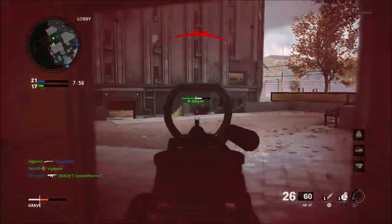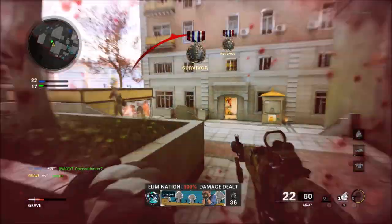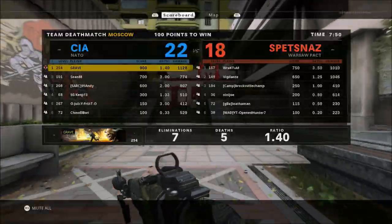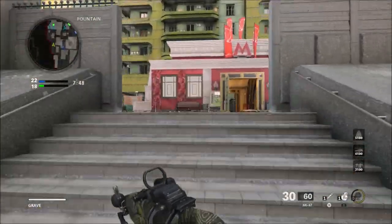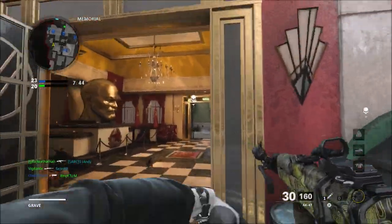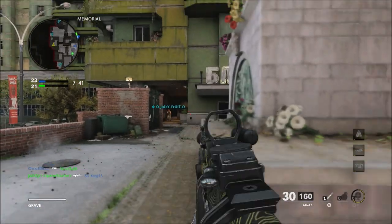The new content you will experience today includes a new Fireteam map. If you play Fireteam Dirty Bomb, you will see the new map Sanctorium, a new 6v6 mode called Dropkick, and a new Zombies mode called Cranked.